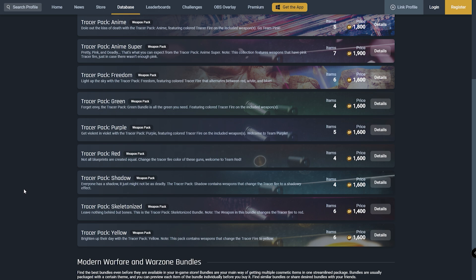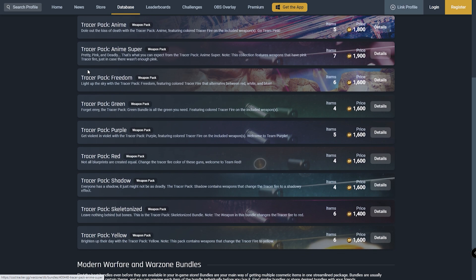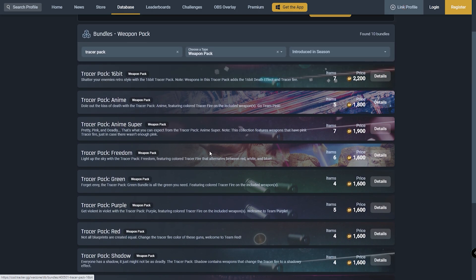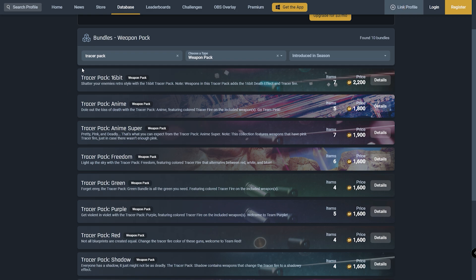Let me know down in the comment section below what you think of these Tracer Packs — what is your favorite that I just went over? If you had to choose one, let me know. For the hell of it, I'll give away one of these packs as well as a bonus. Just leave your Activision ID down in the comment section below, tell me what pack you want, and drop a like and subscribe to the channel, as I'll be showcasing more packs like this in the future. Hopefully you guys did enjoy this one — drop a like down below and I'll catch you guys in the next video. Don't forget to check out the previous ones on screen right now.